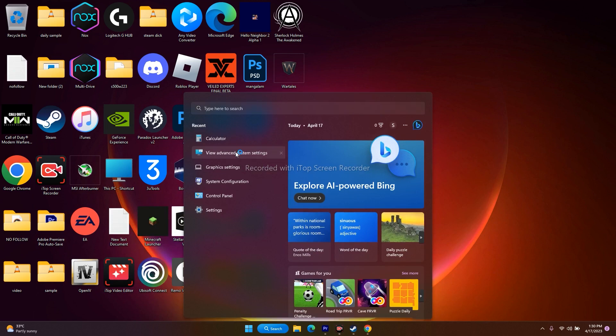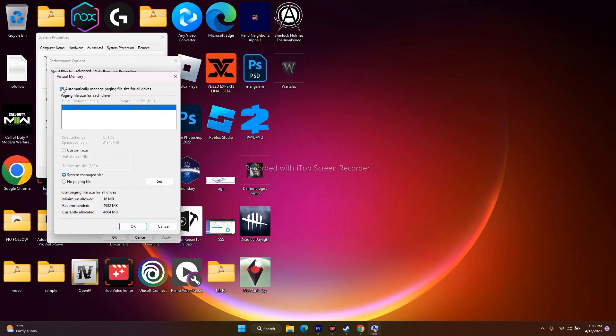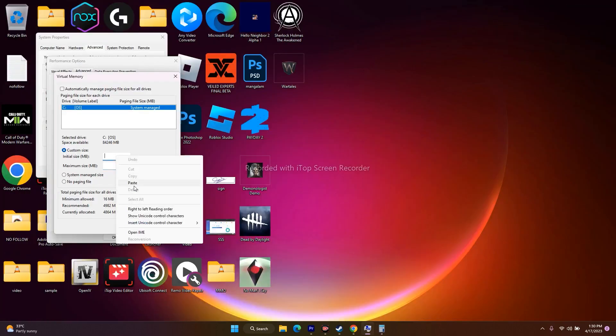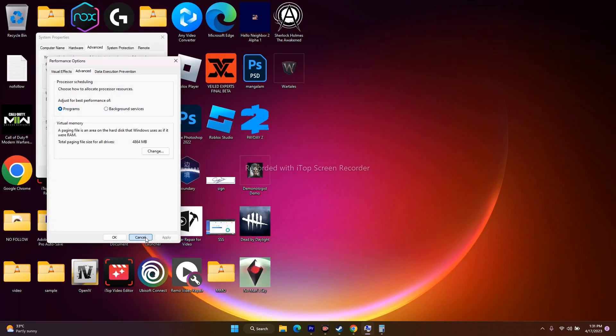The next fix is to increase virtual memory. Go to search and open View Advanced System Settings. Go to Advanced, click Settings, then Advanced again, and click Change under Virtual Memory. Uncheck Automatic management, make sure your game's drive is selected, and choose Custom Size. The initial size should be 1.5 times your total RAM in MB — for 32 GB RAM, multiply 32 by 1024 to get 32,768, then multiply by 1.5 for an initial size of 49,152 MB. The maximum size is 3 times RAM, so 32 × 1024 × 3 = 98,304 MB. Enter those values and click OK.